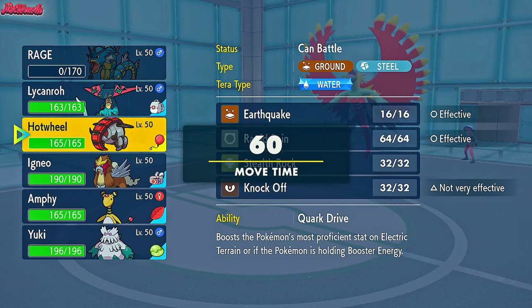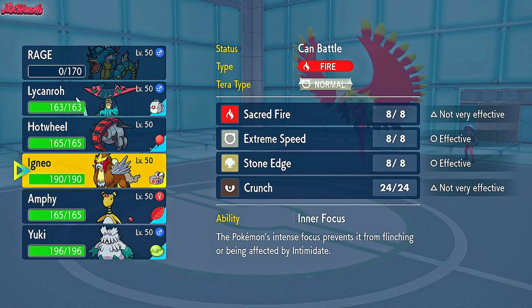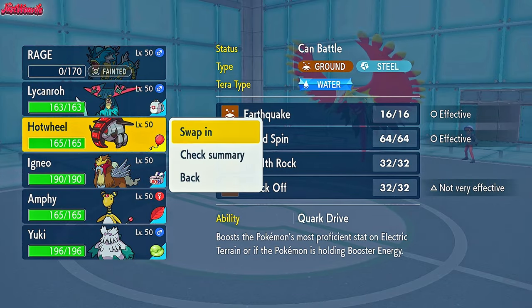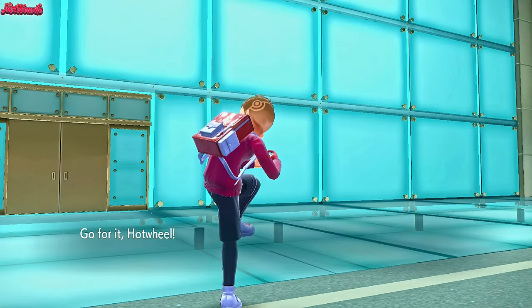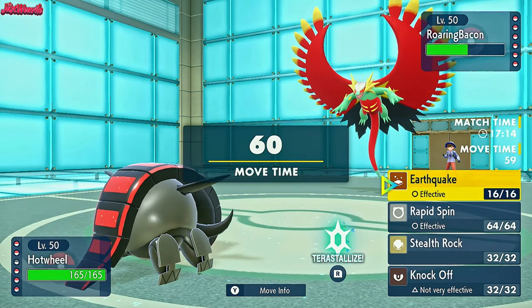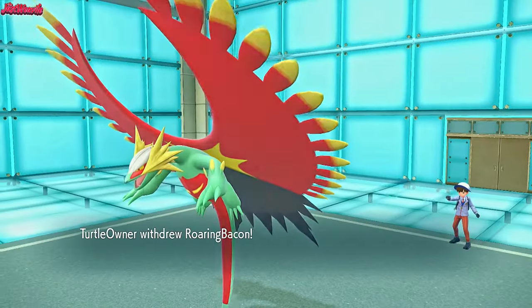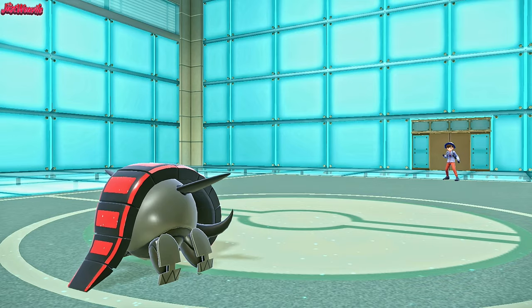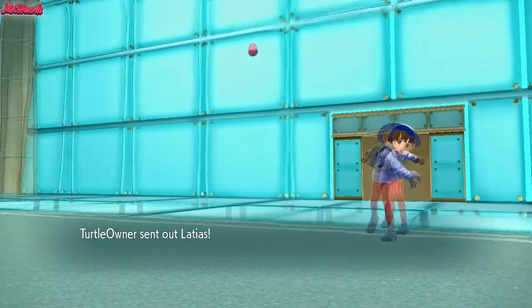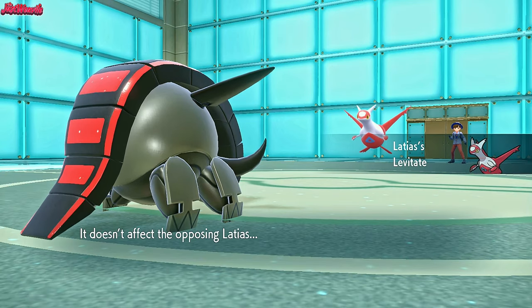It's not the end of the world. Dragonlance, Dragonlance — come on. We could go Iron Treads or Entei with Extreme Speed. Let's go Iron Treads — we go into Hot Wheels. We can take any hit because we've got the Air Balloon, so no Earthquake worry. We go for our own Earthquake to see if they Tera Flying. They withdraw — they don't want unnecessary damage, which means they lose their Booster Energy. They go into Latias, which is a good switch. Earthquake just fails because of Levitate.